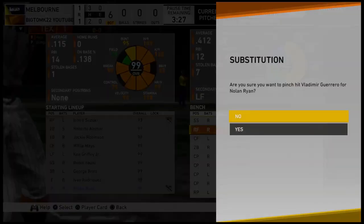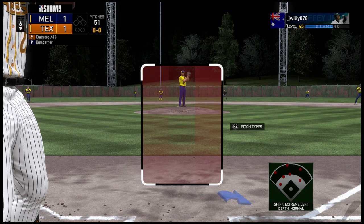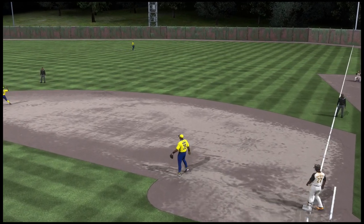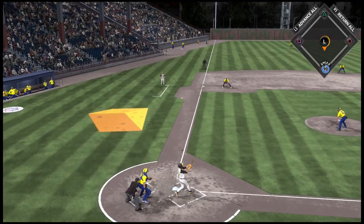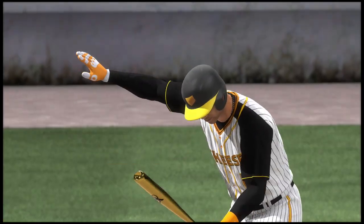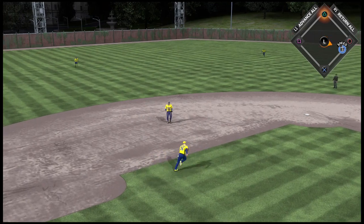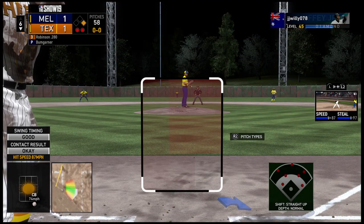Bottom of the sixth, Nolan Ryan leads off — I bring Vlad off the bench facing Bumgarner with the shift on. Thinking if I can get a double down the line it's a great chance to get a run in early. First pitch — Vlad rips it right up the middle but right to Joe Morgan at second. Ichiro hits a foul pop-up to third base side and Matt Chapman makes the play. Two gone in the bottom of the sixth. Alomar gets a base hit that hits off the pitcher's feet and bounces over the shortstop. I steal second pretty easily — he throws to the wrong bag.